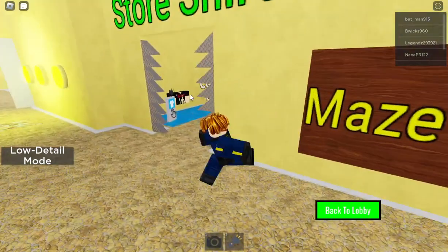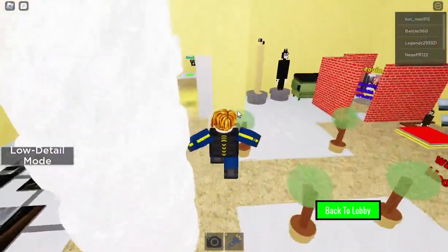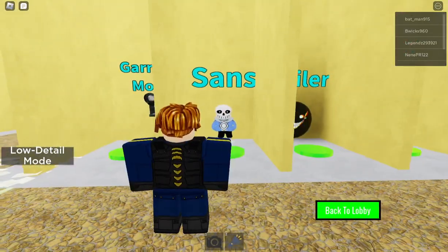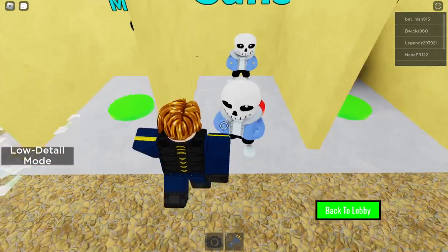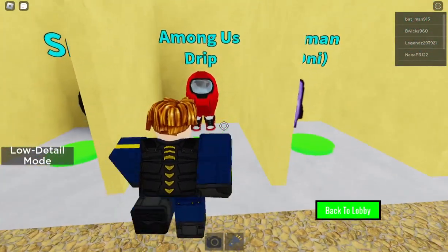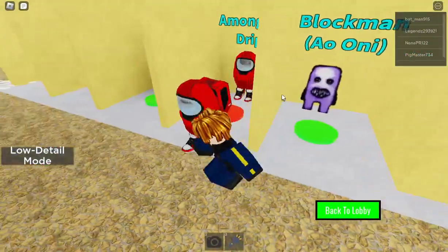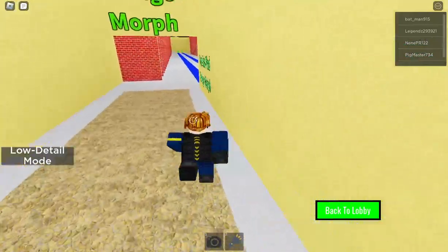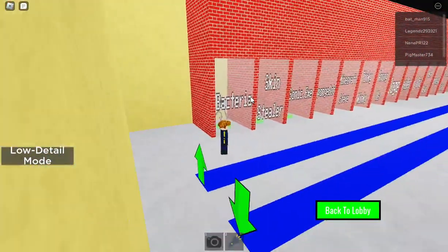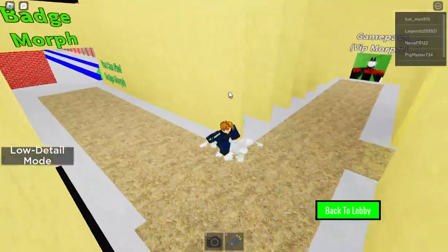After going through creatures and the morphs. In the morphs, we got Garry's Mod, Camera, Sans, Smiler, Among Us, Drip and Block Man — never heard of this one before. Now we got some badge morphs, but I don't know how to get them at all. I've been getting several but still can't open any of them, so I'll not attempt to at all. I'm just gonna leave them there.